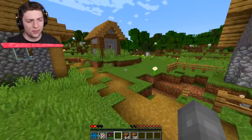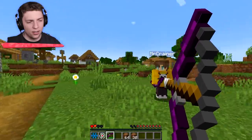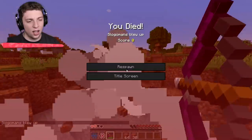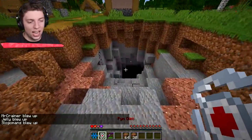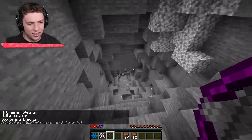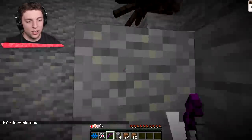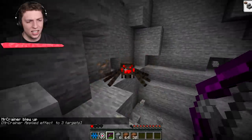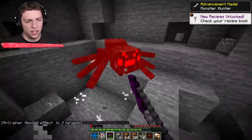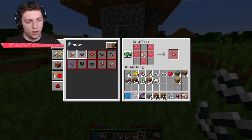We're going to go torture spiders until they give us string. We need to find a cave. Josh, you blew up the one string I got! We just need three strings in total for all of us. Please don't shoot them with the bow. Go small in front of a spider and look at it in his face. I got two. One more string - that's all we need. I got enough for us.